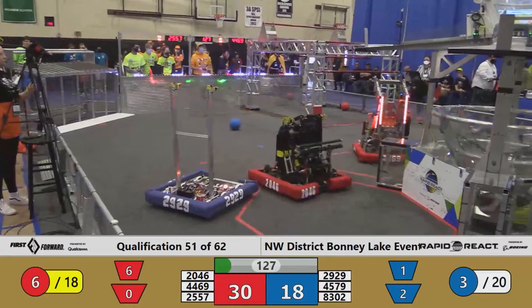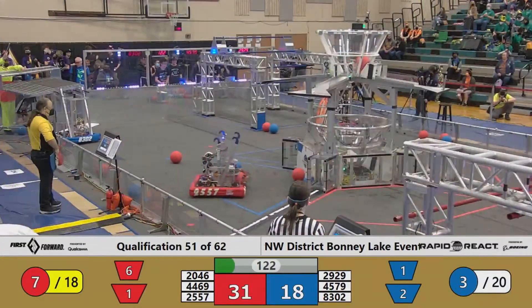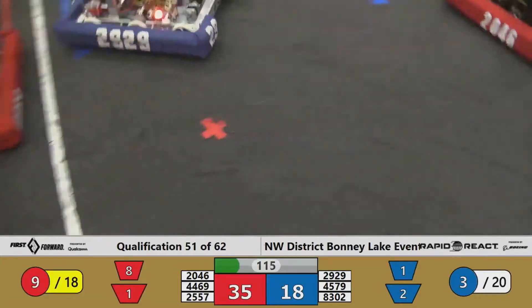Meanwhile, don't forget about RAID, 44-69, one of our top-scoring lower hub machines at this event. The Red Alliance off to a rip-roaring start here — 35 points already on the board, 9 cargo, and we still have 2 minutes to play.